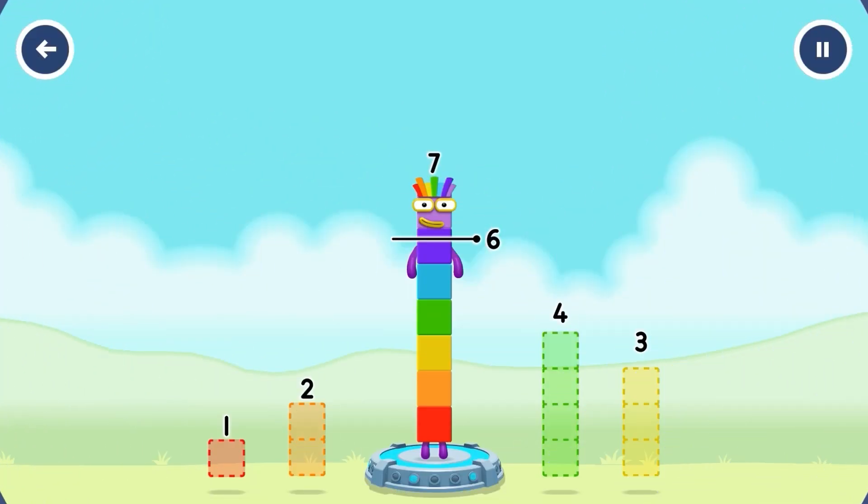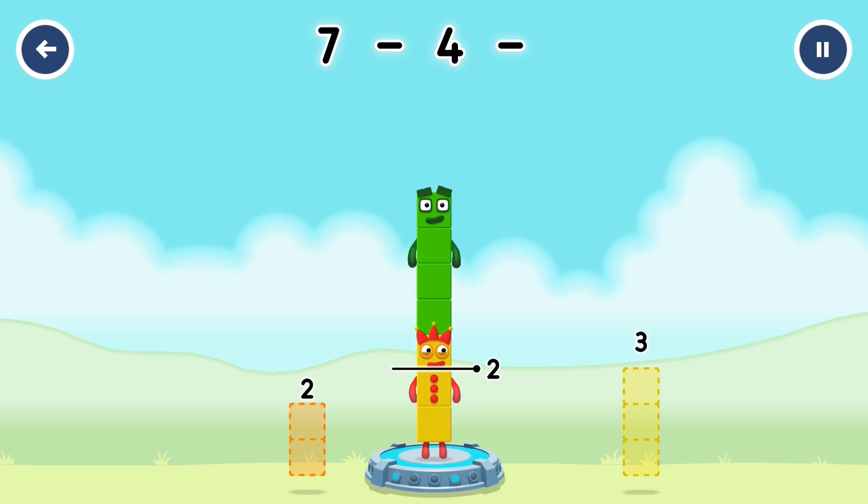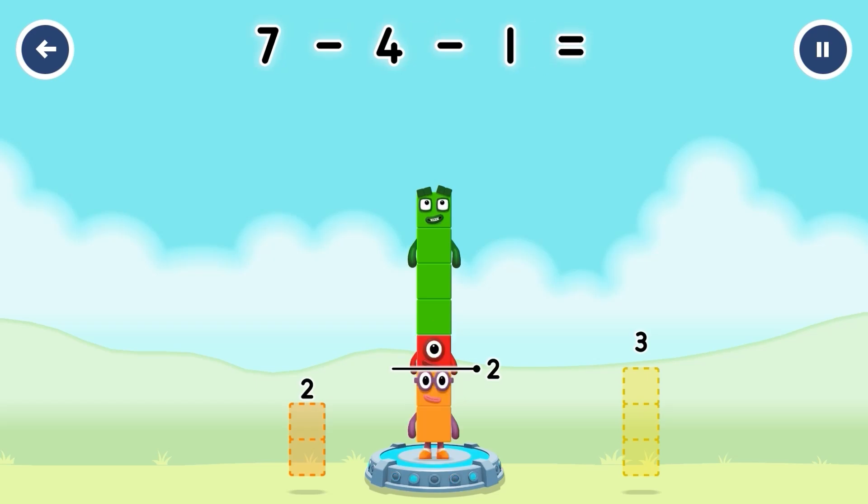Take number blocks away from seven to leave two. Four. One. You cracked it. Seven minus four minus one equals two.